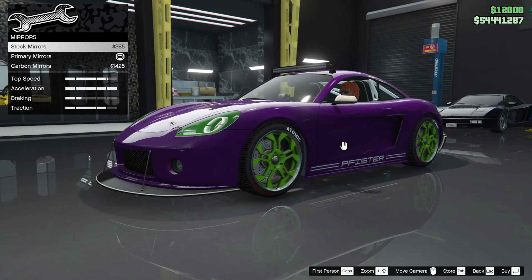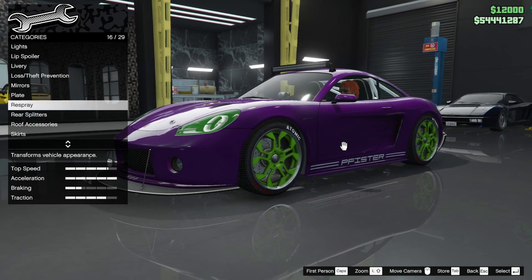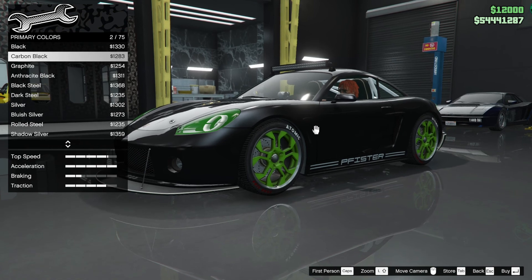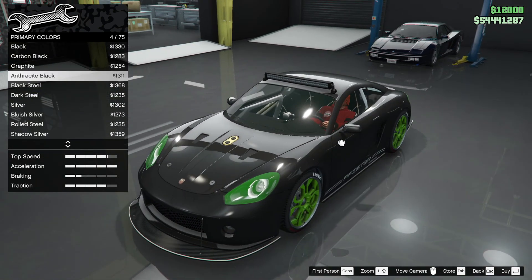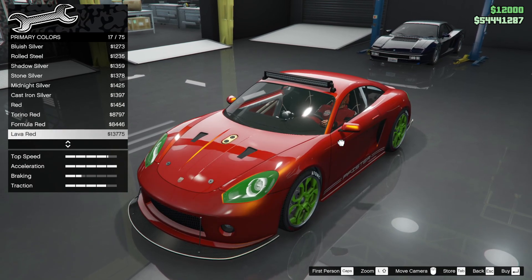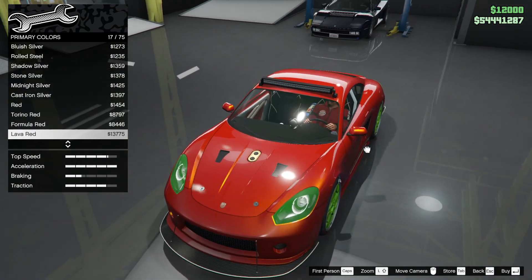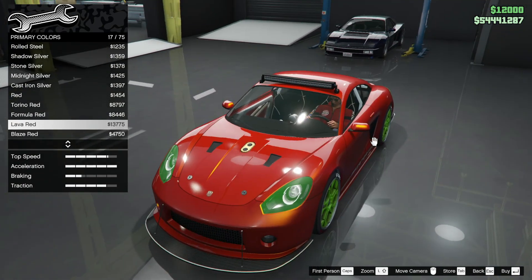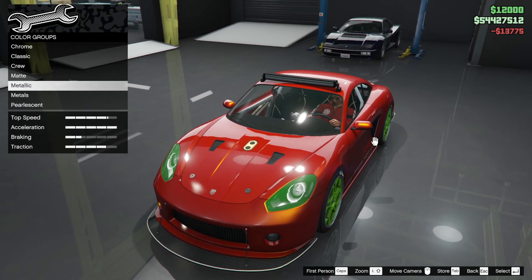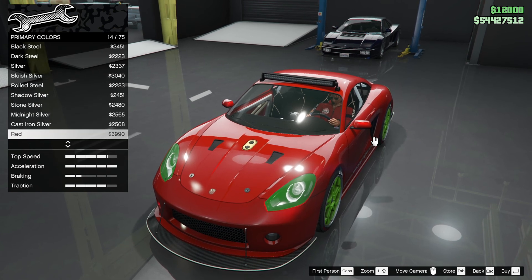Tracker mirrors — the secondary stock mirrors are secondary or primary, they are the finest. Respray — this is an important one. Let's go for a metallic look. Metallic black looks great, goes with the green as well, but it's a Porsche so lava red — I think lava red, gotta be.